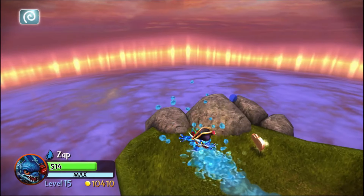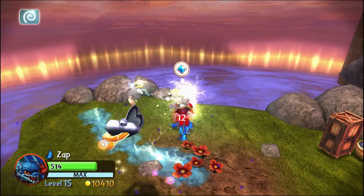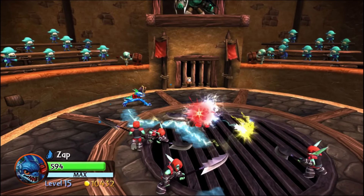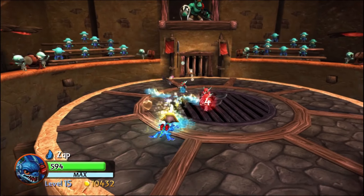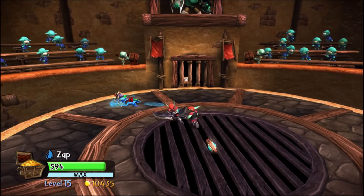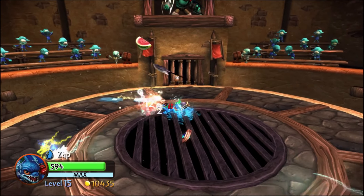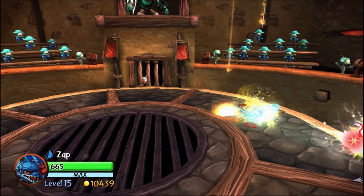Having that third move kind of begs the question of why Zap even has the secondary attack where you leave slime on the ground. If you can move around the map while riding the wave and attack while doing that, then why would you ever use the sea slime? You can electrocute it to damage enemies, and whether or not you do, it still slows them down, but both ability moves seem kind of redundant.